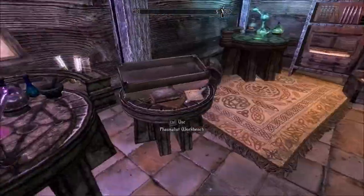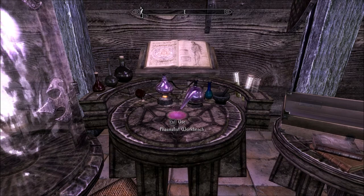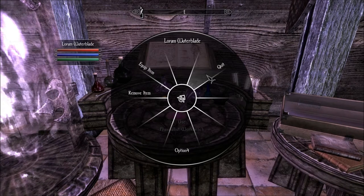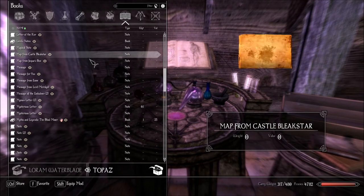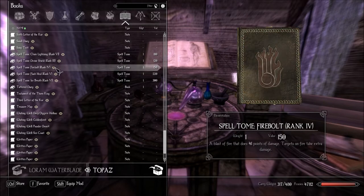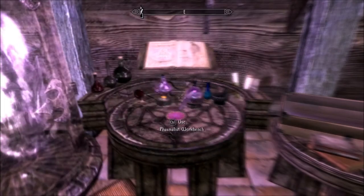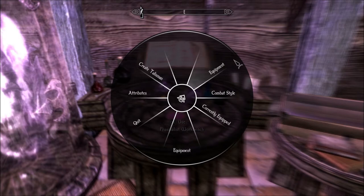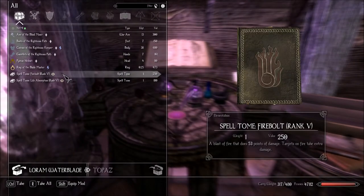I'm back here at the Phasmulus workbench. I couldn't resist trying to find him some more items. Out in the Sun Temple, all I managed to find was some more spell books. I think if you give him the spell books, he ends up using them. Firebolt — he had rank four. I thought I picked up six, but here's five. That's not as good, so never mind that one.